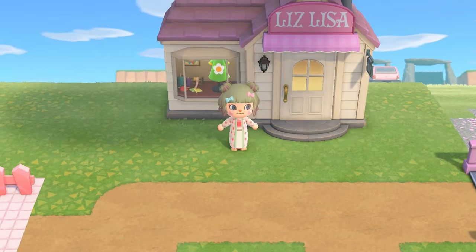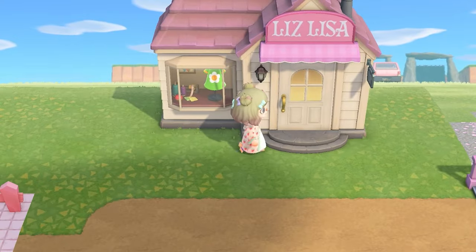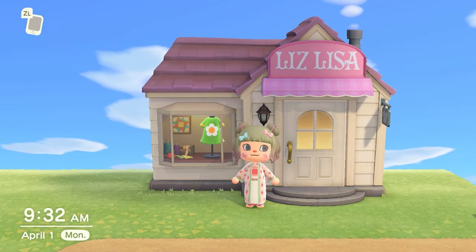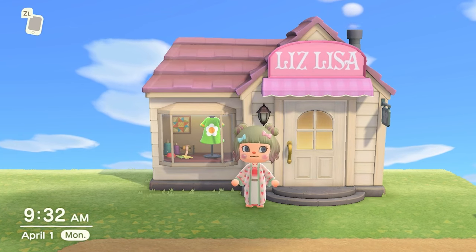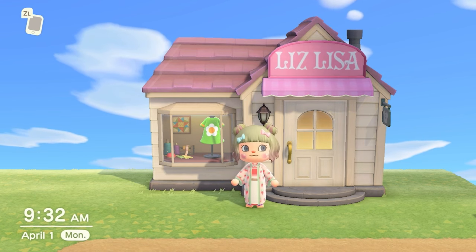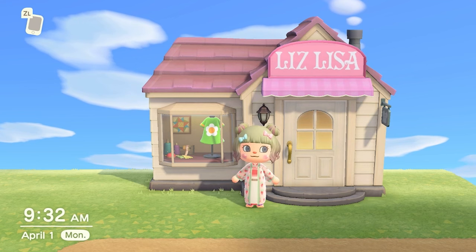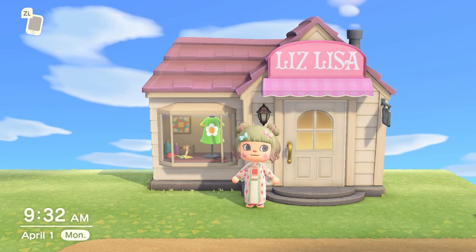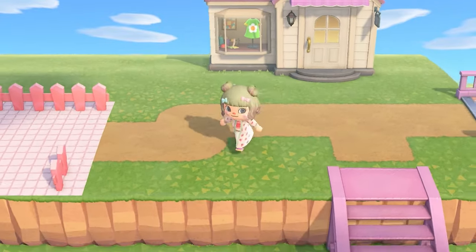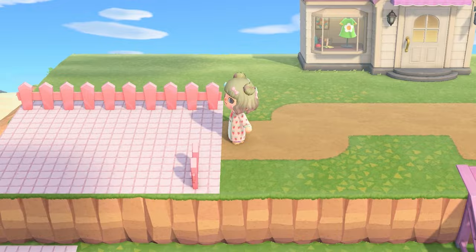We have Able Sisters here, but she's looking a little different. I've been trying my hand at some of my own mods - I made this mod myself. This whole area is going to be a big shopping center, and this business is going to be a Liz Lisa store. It's this super cute Japanese fashion brand; I wish they sold their clothes in the US. So I just redid the sign to say that instead of Able Sisters.